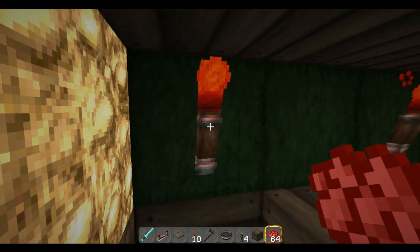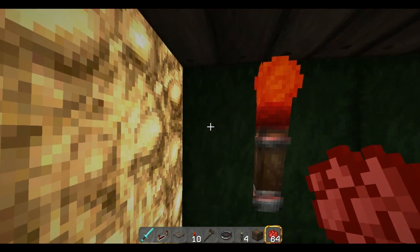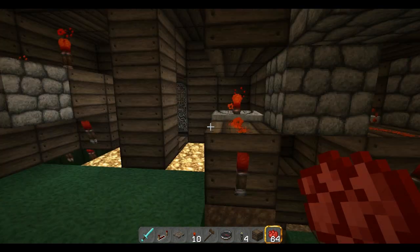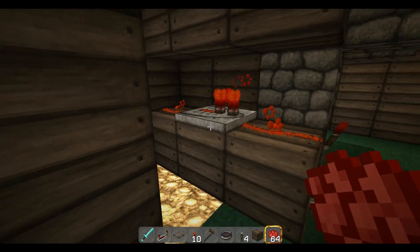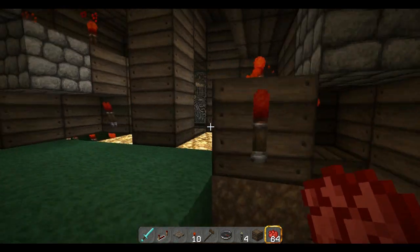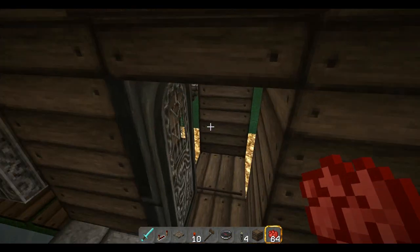I'll just show you this side. Basically the redstone — the pressure plate up there pushes down, turns that off, which then turns that off, meaning the hatch opens. Simple.